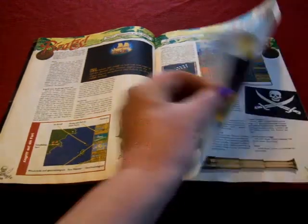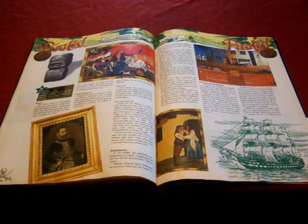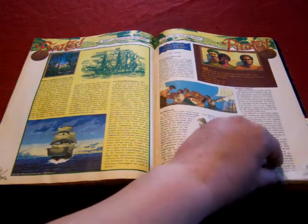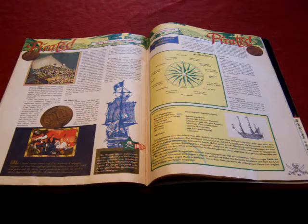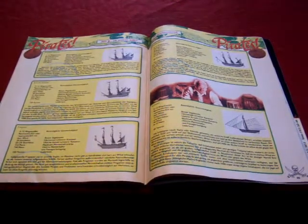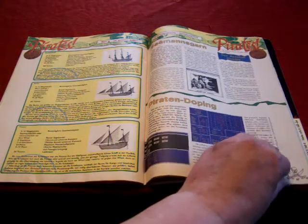We also have some tips and tricks in here if you need a hint or get stuck on the game — I think that's sometimes really helpful. And we have the different ships listed, which ones we can have and which ones might attack us. Everything is possible in this game, so it's good to know what you've got and how many cannons are on there.